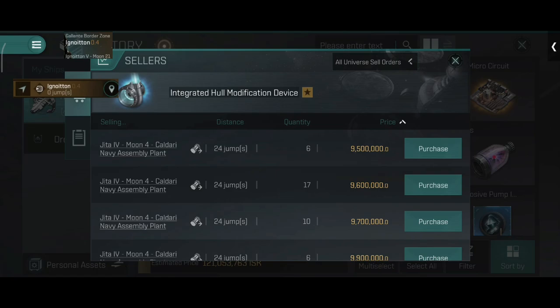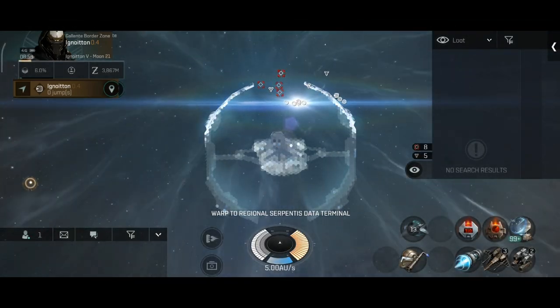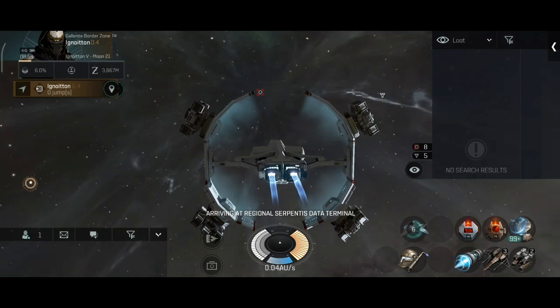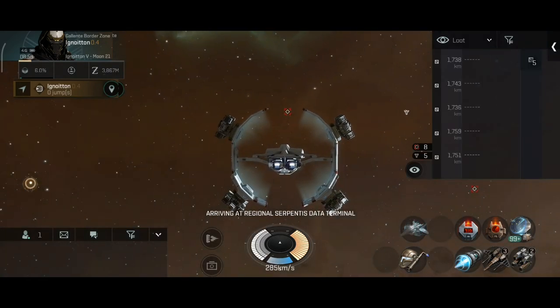That's not bad — this item here is valuable, about nine million. Next is the Original Serpentis Data Terminal. I think this is the second one and I'm warping towards it, which means the data analyzer will be used for this site.